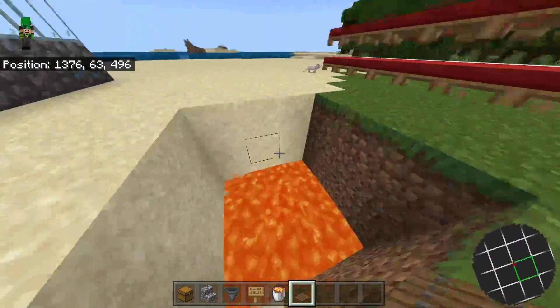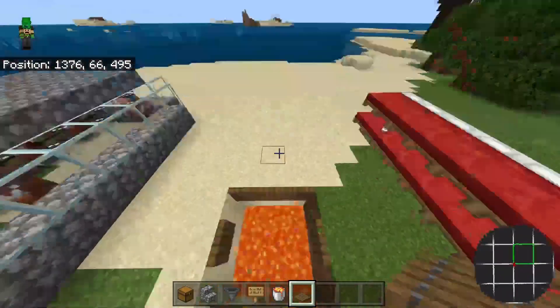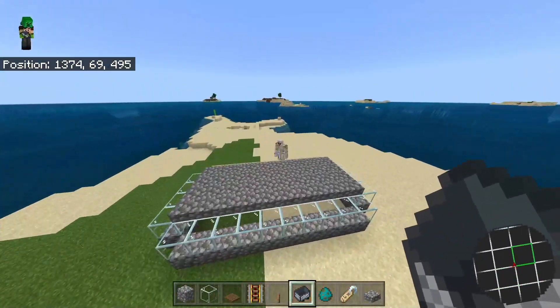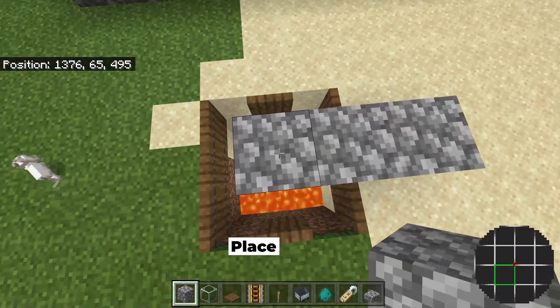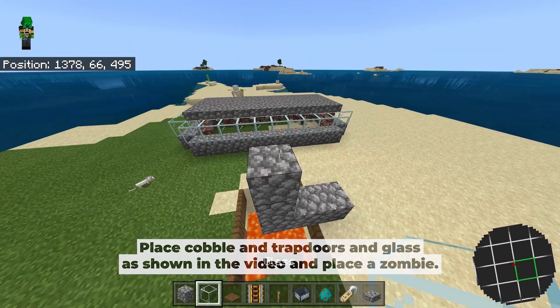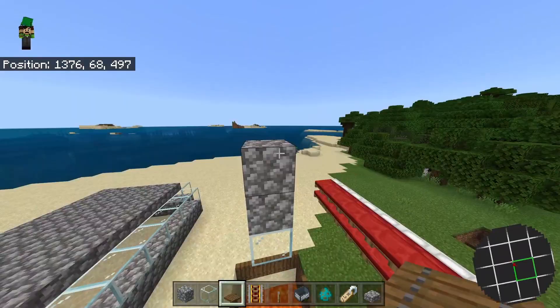For the final step of the killing chamber, grab your trapdoors and place them all the way across the edge — this will trick iron golems into falling down into the hole. To lure iron golems in, place a couple blocks here and a solid block over the center, then go up three blocks total and place a glass block right there. You must make sure this is glass. Then get rid of all those temporary blocks.